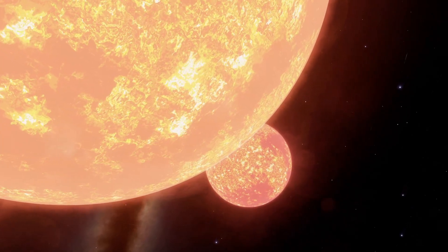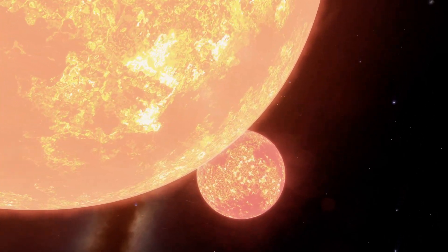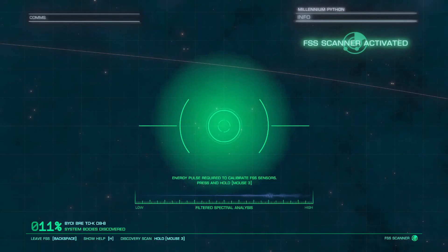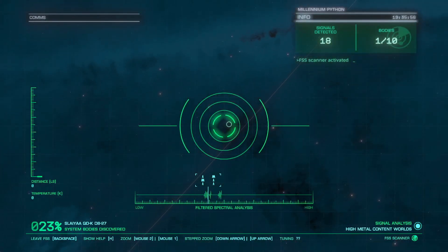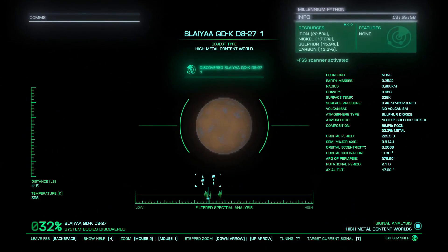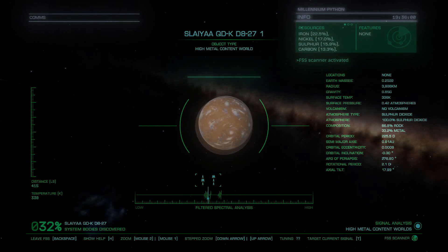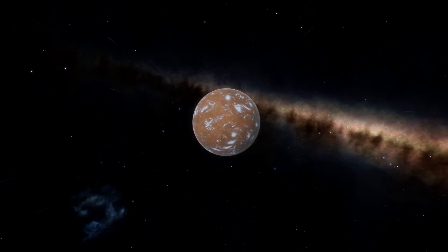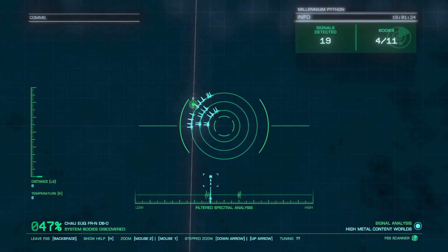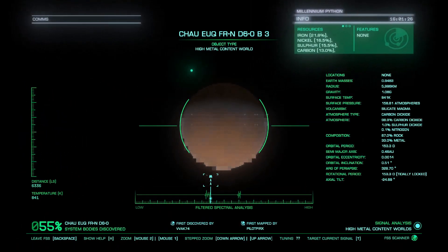We power on a Deep Spectrum Scanner. This thing can lock on to the sources our Discovery Scanner revealed and zoom in on them all the way to visual range, even if they are hundreds of thousands of light-seconds away.